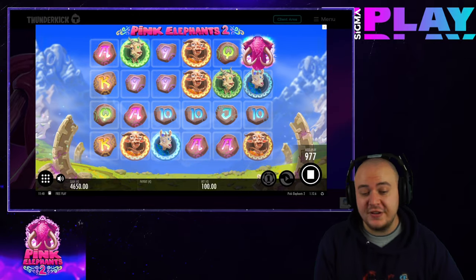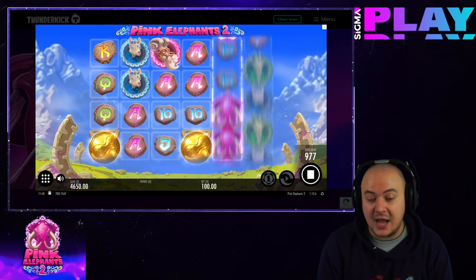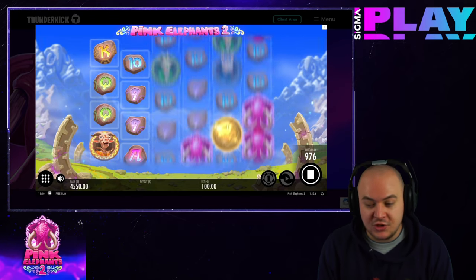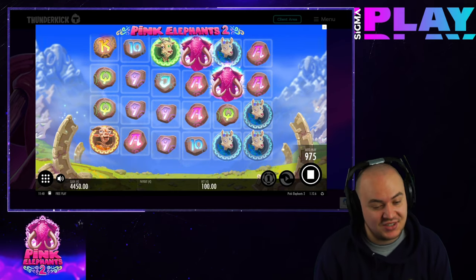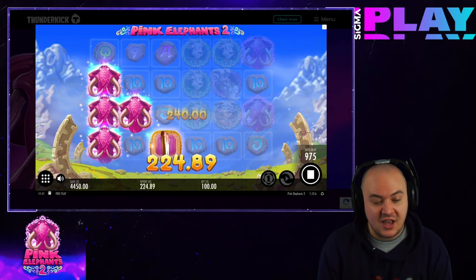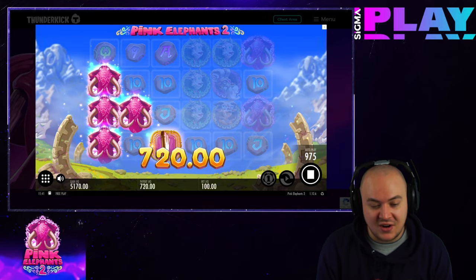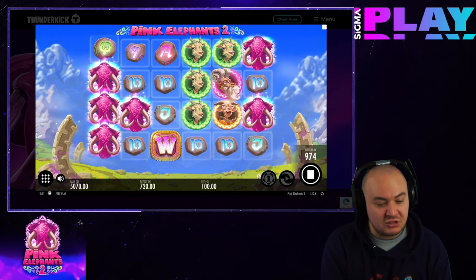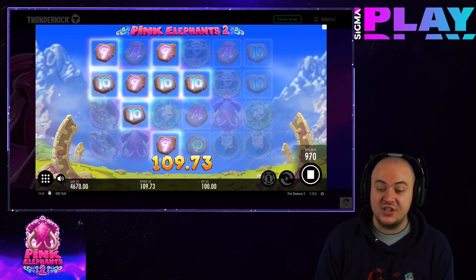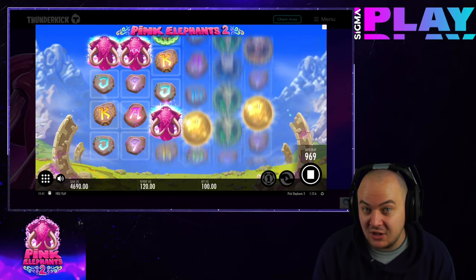The theme is whimsical, featuring anthropomorphic goats, pink elephants, and inscribed tablets as the paying symbols. The first impressions won't dazzle those that played the original, but it's an upgrade nonetheless. The 6-reel 4-row grid has left the arid deserts and shifted to a quasi-galactic scene full of mountains, stars, and a grassy field littered with what looks like broken stargates. The title has certain connotations and the visual representation certainly lives up to them, which is a great start for a follow-up slot.